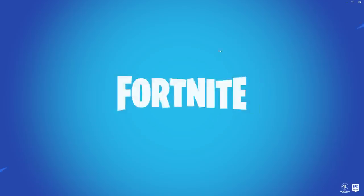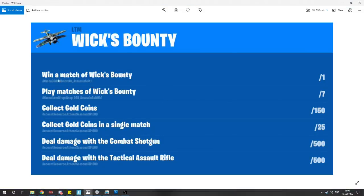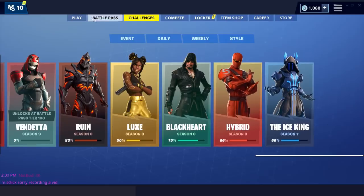Then we're going to just select game mode, go back to Battle Royale and check it out. Wick's Bounty challenges should be: win a match, play matches, collect gold coins, collect gold coins in a single match, deal damage with a combat shotgun, and deal damage with a tactical assault rifle. But as you can see, we just have the Utopia challenges and no John Wick challenges.